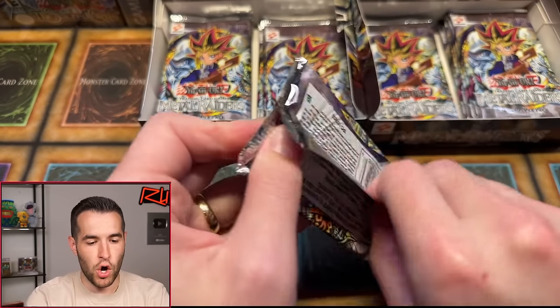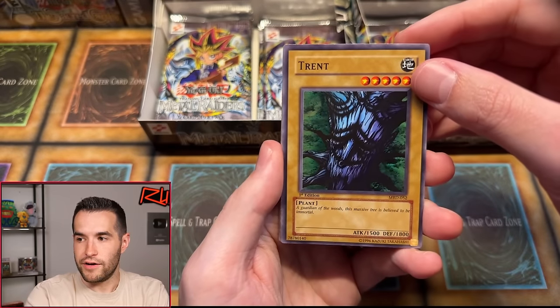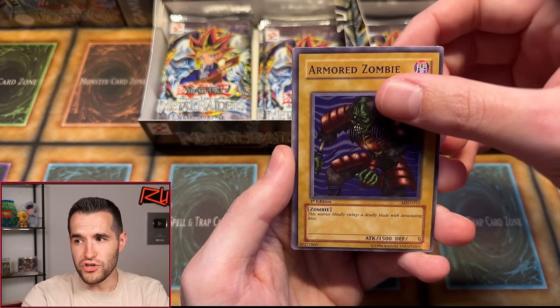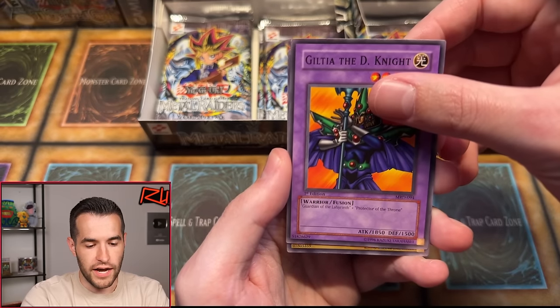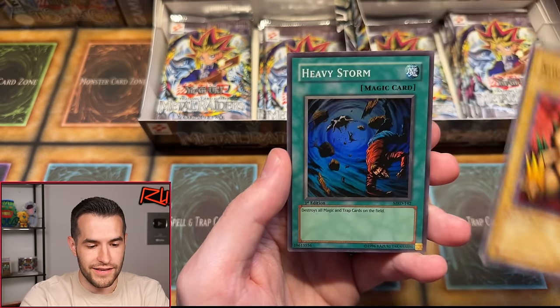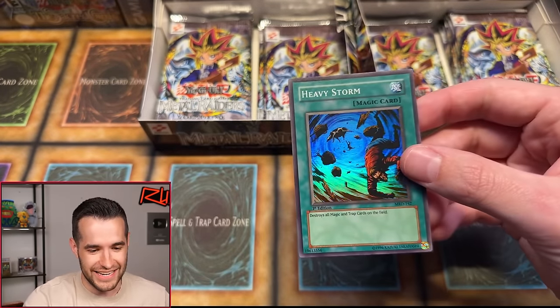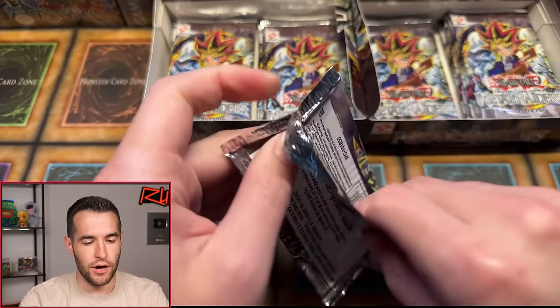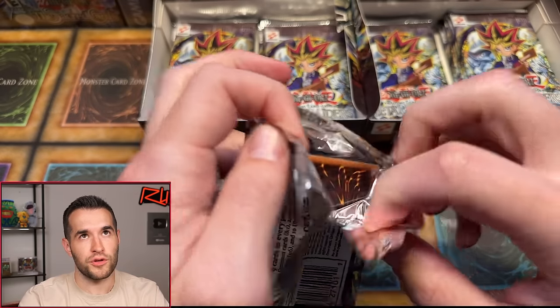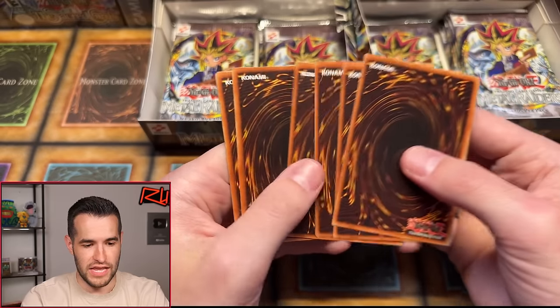First edition MRD — Trent, Punished Eagle, Armored Zombie, Flame Cerberus, Deep Sea Shark, Sword of Deep Seated, Guilty of the D-Knight, Niwatori. And Heavy Storm — they are doubling! Another Heavy Storm! Oh my gosh, this is crazy. These Supers are such good ones too. That's a centered Heavy Storm as well — really good pull. This has been such a good opening. We've pulled everything — we just need Witch of the Black Forest as a rare, a couple more amazing Ultras, and Gate Guardian. Then it's the ultimate Metal Raiders opening.